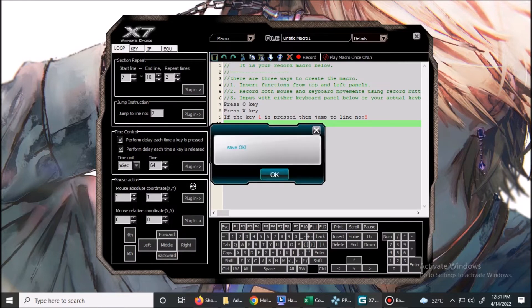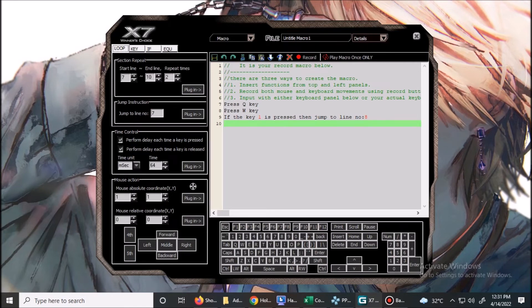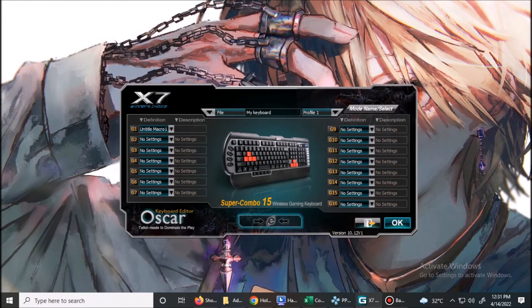Click Plugin, then click the plug-in. Click OK to start the macro.